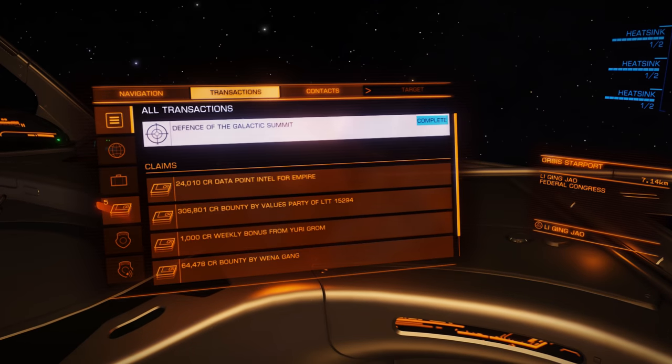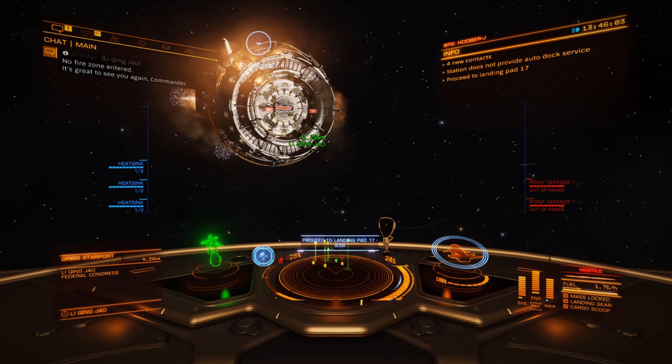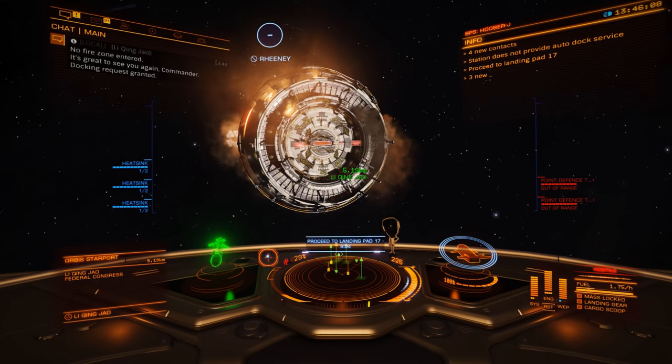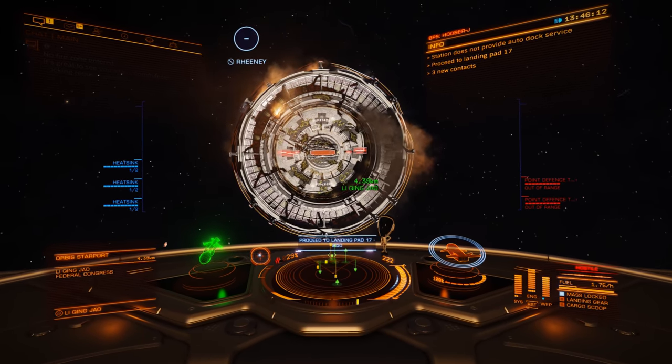When you approach the burning station you'll need to be sure that you request docking permission. Despite them being on fire and everyone desperate to leave, the stations will still fine you and shoot at you if you hang around inside without asking for permission. Yeah, I know — harsh.